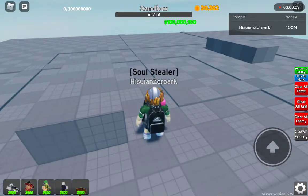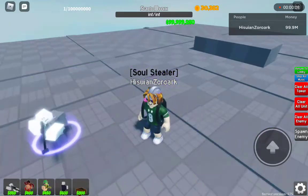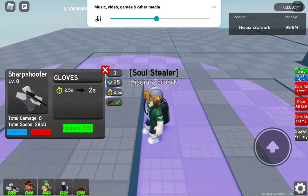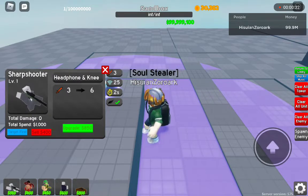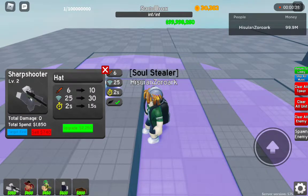Today we're going to be showing the Critical Sharpshooter. At level zero, he has 3 damage, 25 range, shoots every two and a half seconds, and has flying detection. His next upgrade reduces his fire rate by half a second. His next upgrade doubles his damage.